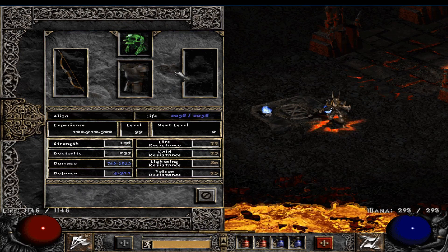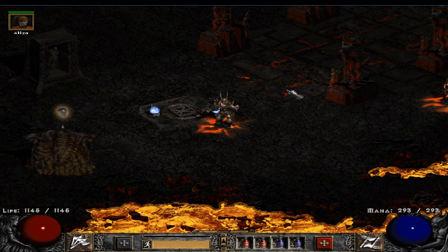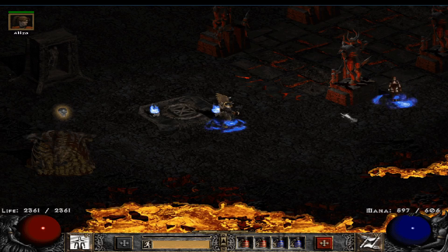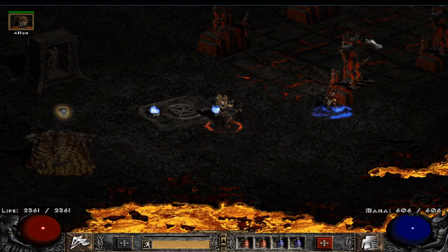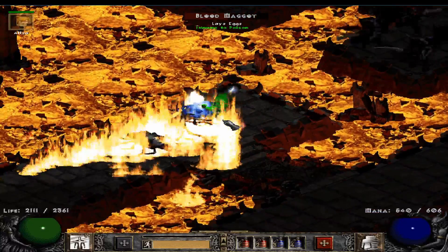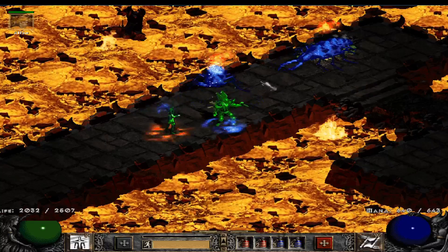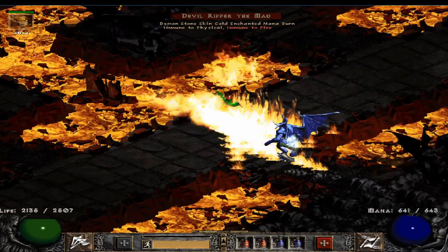Reaper's Toll handles physical immune enemies which is nice, but we really want the attack speed. For gameplay, it's very simple: buff up, keep Frenzy active, and spam Double Throw. When you need to teleport it's easily done even without switching weapons. Once your Frenzy is up, you're running very fast — remember to use Battle Cry as well.